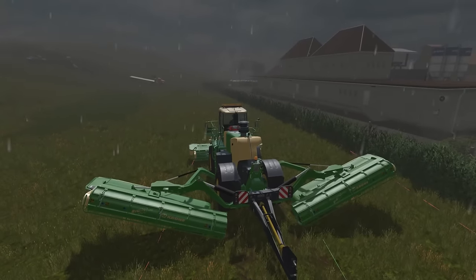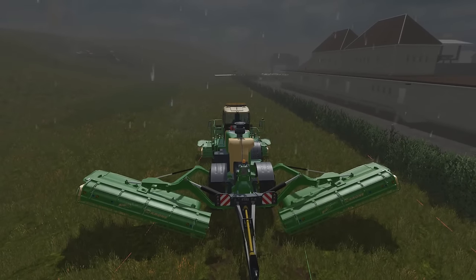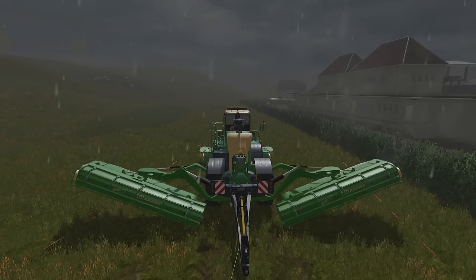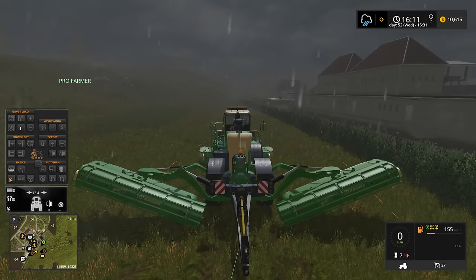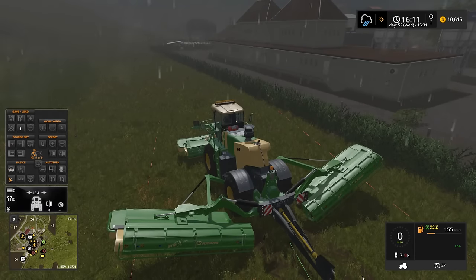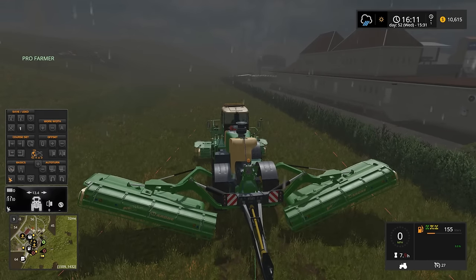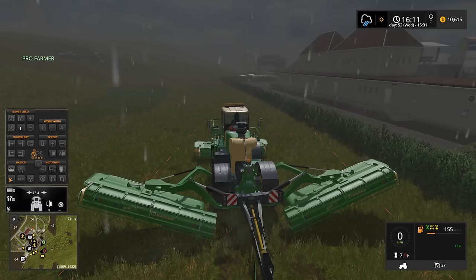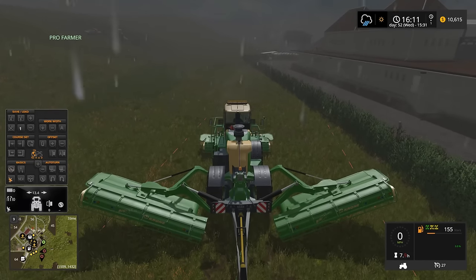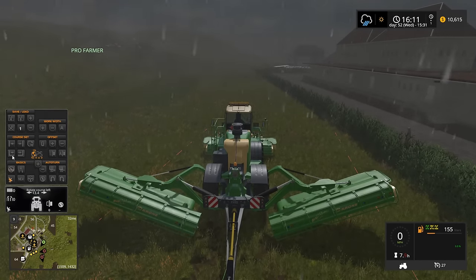I've got the GPS mod open already, and if you notice it's not quite the right angle. So what we're going to do is set a custom angle here. I don't know if I've ever shown this before. Most maps with straight fields, you just set your GPS up and you're good to go. However, on this map the fields aren't necessarily straight, or at least not straight to the map anyway, so we actually need to use a custom angle here.